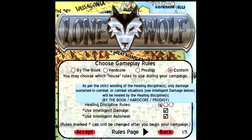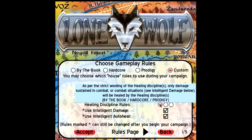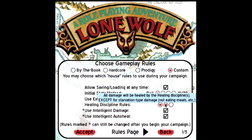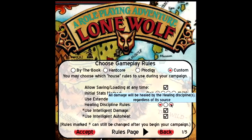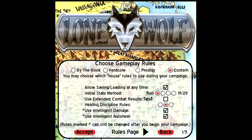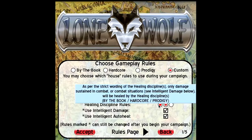Next is the healing discipline rule. The strict book wording says only damage sustained in combat or combat situations can be healed. We think that's a bit harsh, so we go with the middle option: all damage can be healed by the healing discipline except starvation-type damage. If you're starving, you can't bless yourself out of hunger.